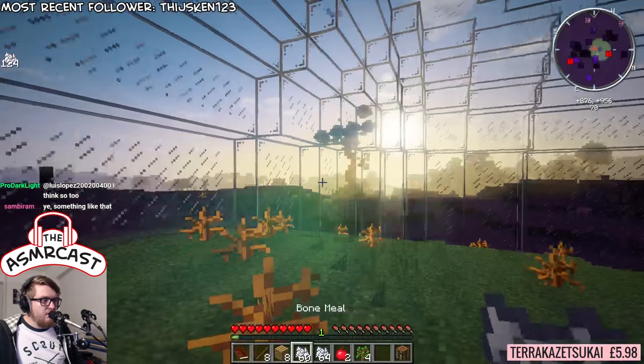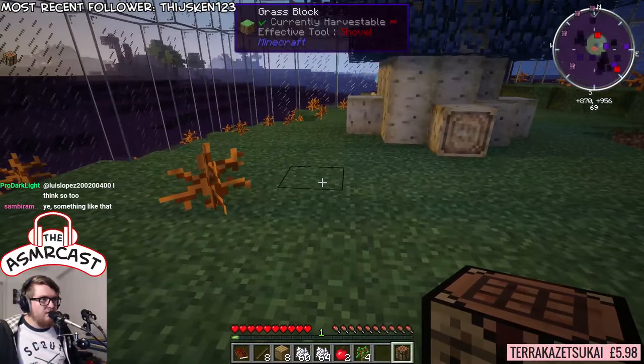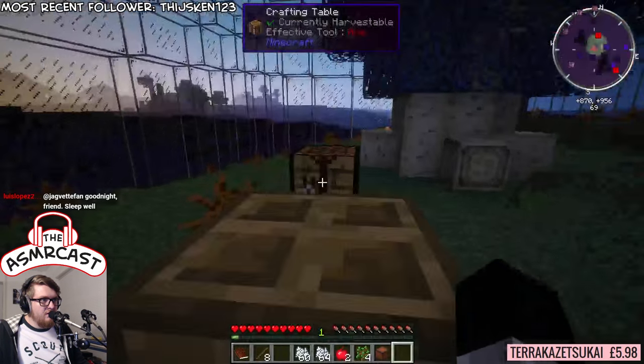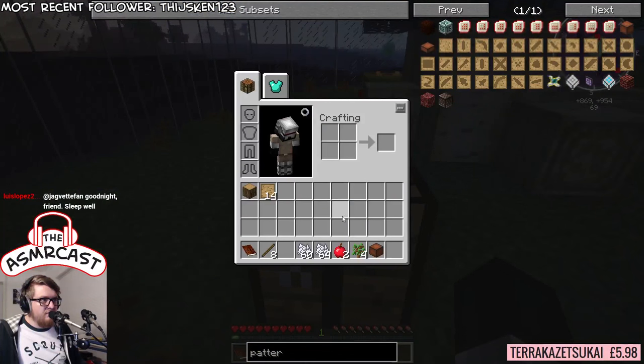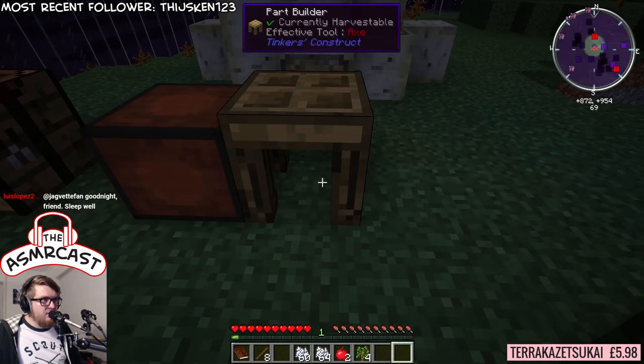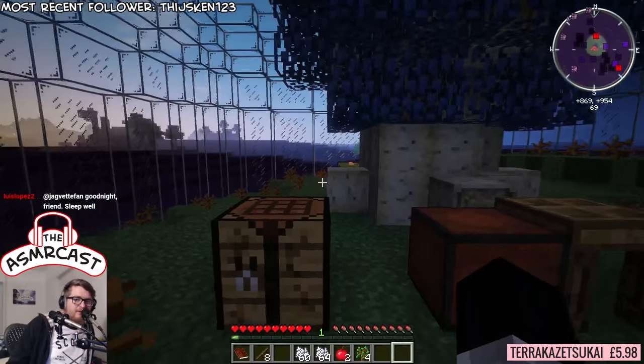I think we've actually got just about enough to do all of this here. So we'll put the crafting bench down, we'll make a chest, and we'll put a pattern on top of that chest. There we go. And now we have a pattern chest and just a part builder. Fantastic.